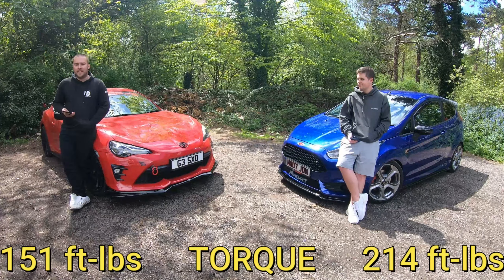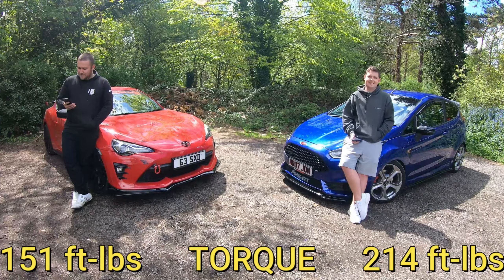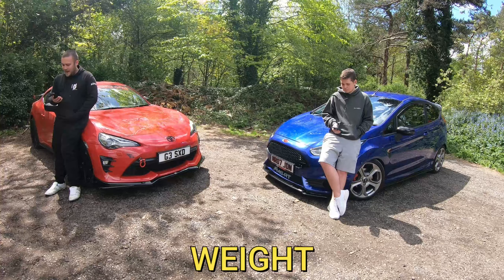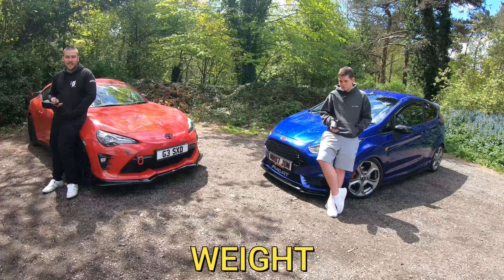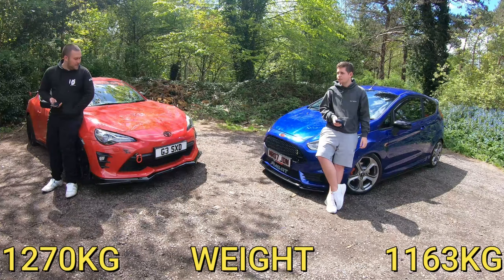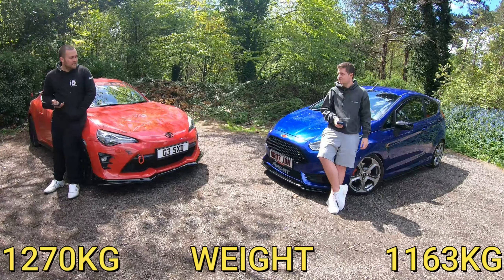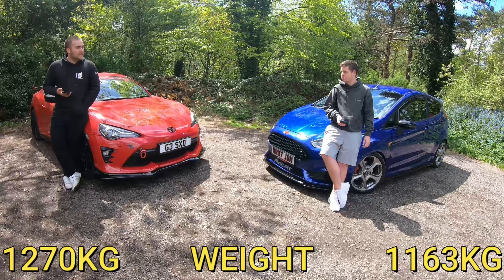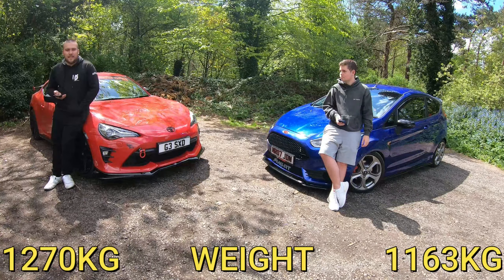Obviously then the big question is weight, because that affects your power-to-weight ratio. On the 86 we're looking at 1,270 kilos and on the Fiesta 1,163 kilos, so the bigger engine adds a bit more weight. But it's actually a lot closer than I thought — they are quite close cars.